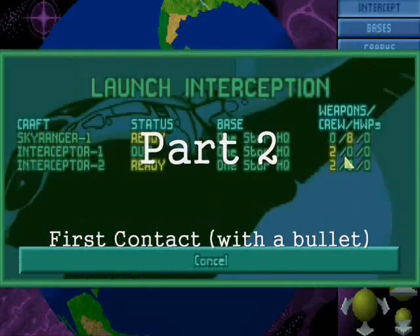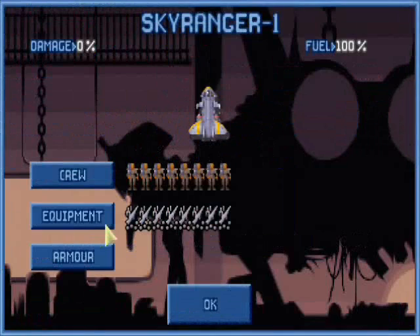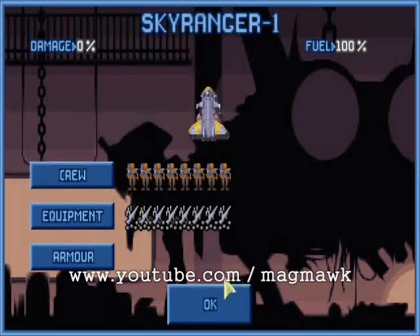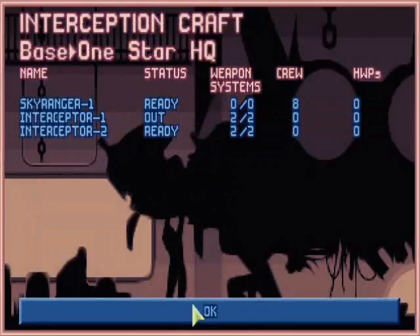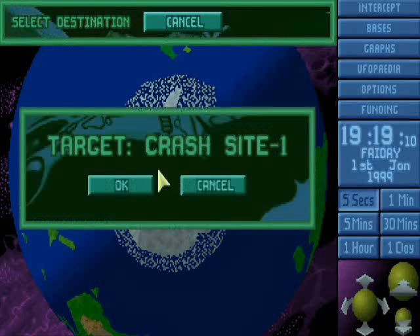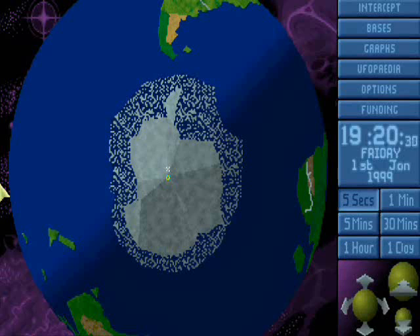What I want to do is intercept. Make sure your craft is ready for an interception. Let's equip that craft. We haven't had that shipment coming, so we're going with basic rifles and grenades — because real Marines don't need light. Depending on day or night cycles, this might be difficult. Let's send out a craft and intercept them with our Skyranger. A UFO has crashed in the Antarctic.